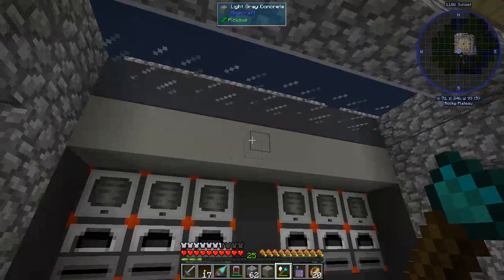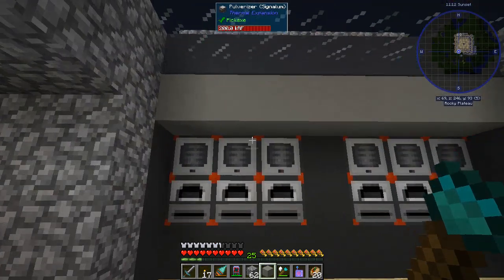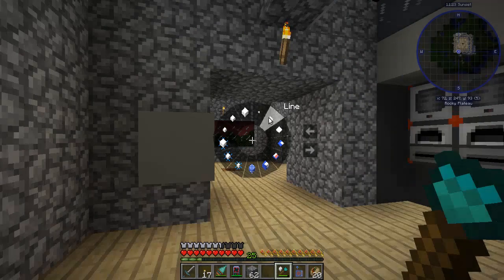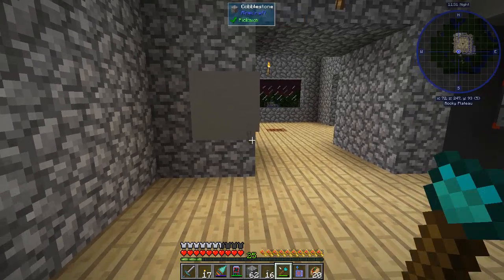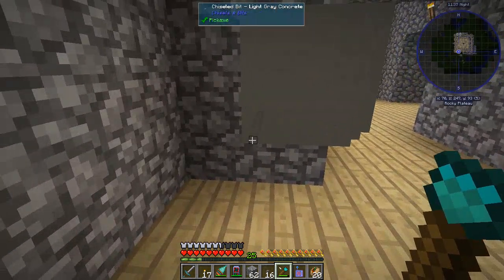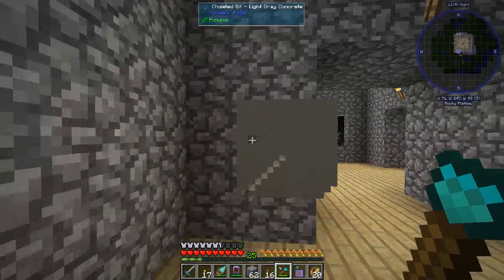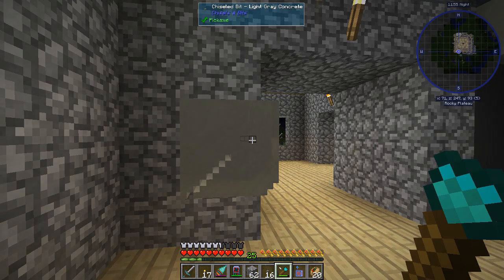Do I want to do an angle block or a stair-step block? I think I want to do an angle block. Let's change the chisel mode to line and get rid of these blocks, chiseling this out in a diagonal. I'll go ahead and break this down and make it an angled piece, then we'll come back and see if we can make it look like something. I'll be back in a minute.